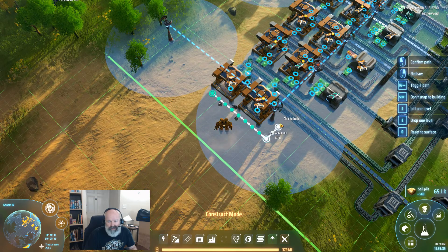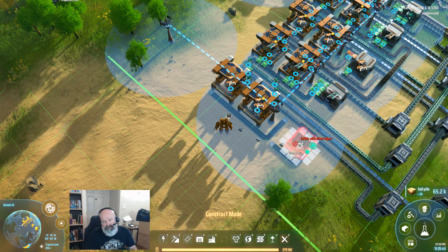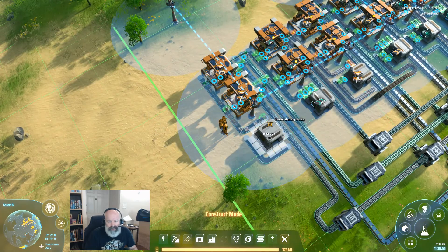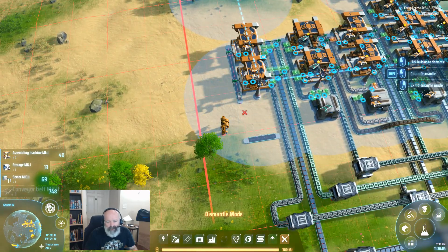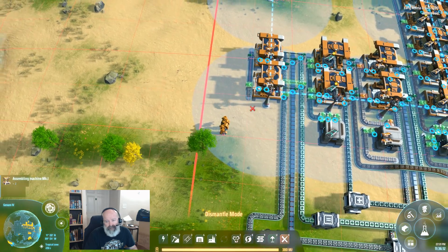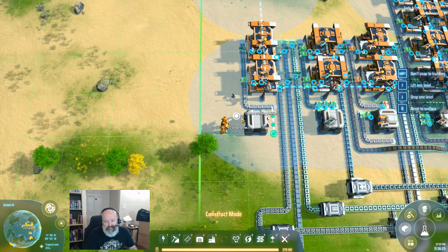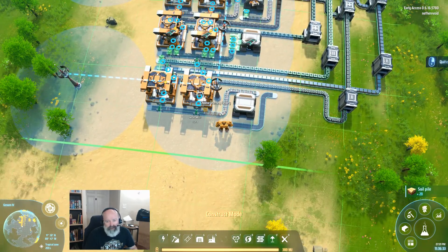Let's get the other assemblers set up. We need one here, then the output belt goes like this — I'll turn it in a second. We want our box here for the mall, to store items. Let's start getting some output going. I want to leave one space on the inside, so let me copy the box and adjust the layout. We're going to go around this way, then come from this direction.